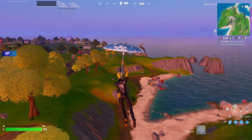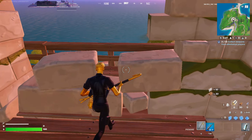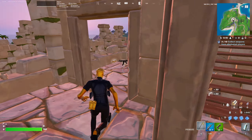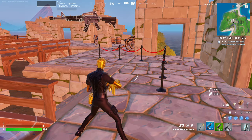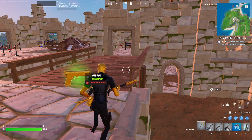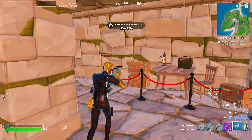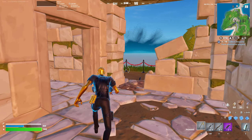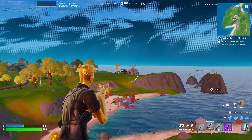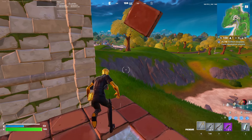The next drop spot is Fort Crumpet — an absolute classic. The whole structure is made out of bricks, so getting brick is no problem. There are also plenty of trees around the area for quick wood. It's big enough to split with other solo players. It is on the edge of the map, so I'd recommend landing here, rotating quickly to Sweaty Sands, then getting a car or another method of mobility to start rotating. There are around 11 or 12 chests here, and you can also rotate toward nearby crates for metal and use a boat to move around the area.